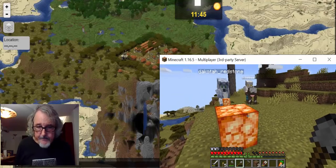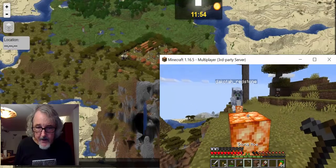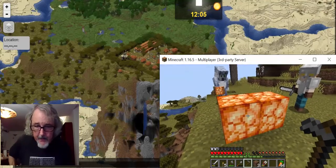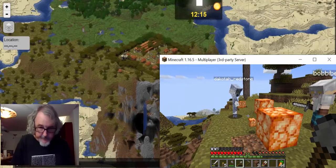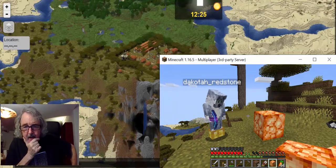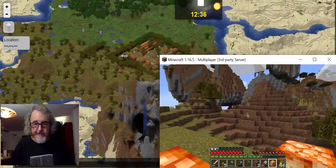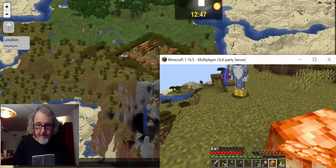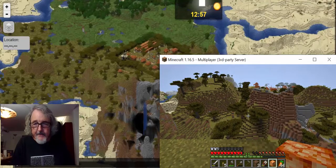Dakota reveals a shroom light — anyone who knows what that is will know what the secret is. Bobby can take one to examine it; you can break it with just about any tool or bare hands. The shroom light grows on a special tree that only grows in a certain place. You can't eat it — it's a utility shroom, there for light.